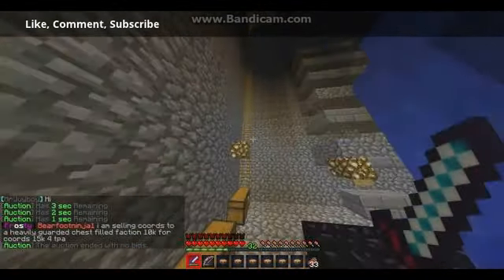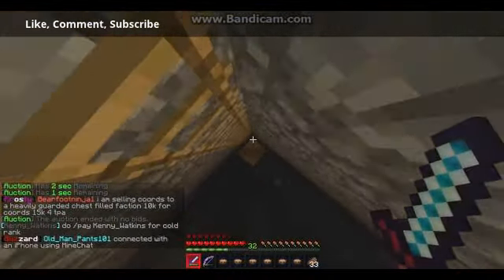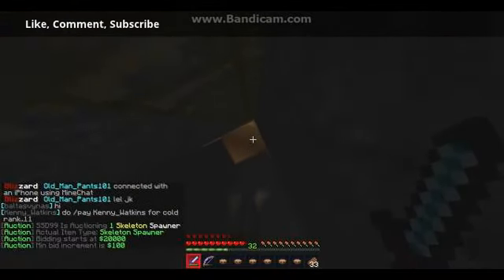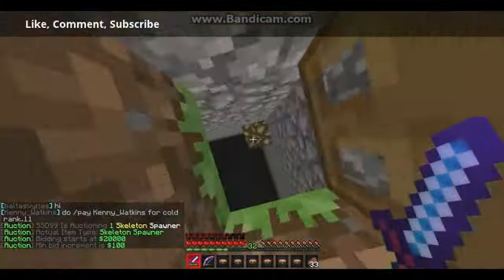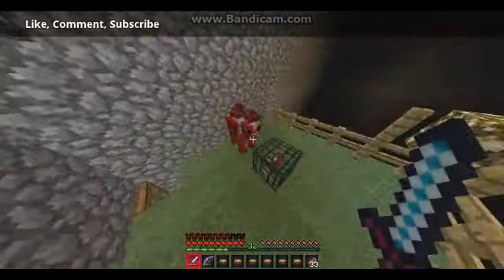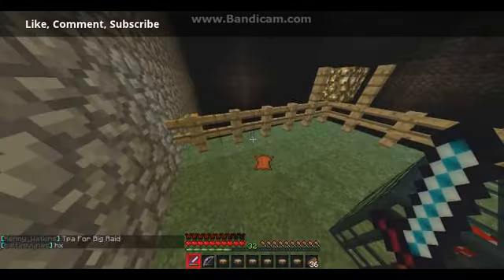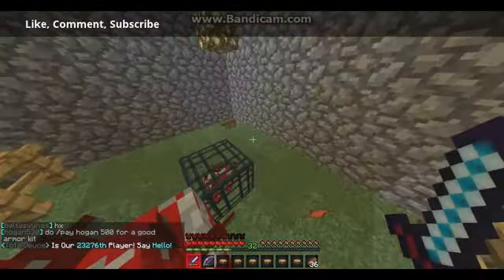Up here, which is probably one of the best additions, is our mooshroom cow spawner. We were originally just going to spawn a few, then silk touch break it and sell it on the auction house, except we realized that the entities would remove all of the mobs, so we decided just to keep it. It's definitely lived up to its worth because we've used it quite a bit for lots of soup and TDP. It's also a good source of cooked beef steak, because if you have a fire aspect sword it just cooks it for you, which is pretty cool.